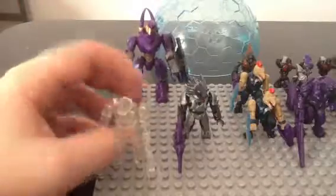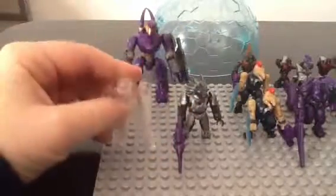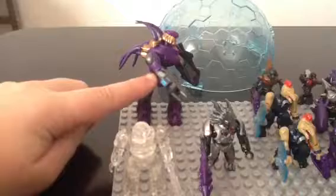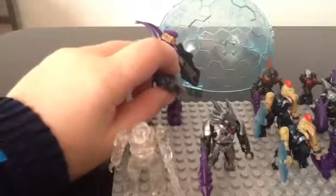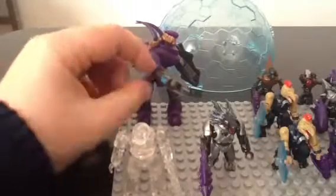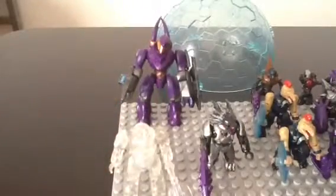My favorite figure from the Covenant is the Active Camo Brute — really neat figure. He's got a Plasma Cannon. The older one from the EVA's Last Stand has got green rods, and this one's got blue, so I'm not sure what color type this one's for.